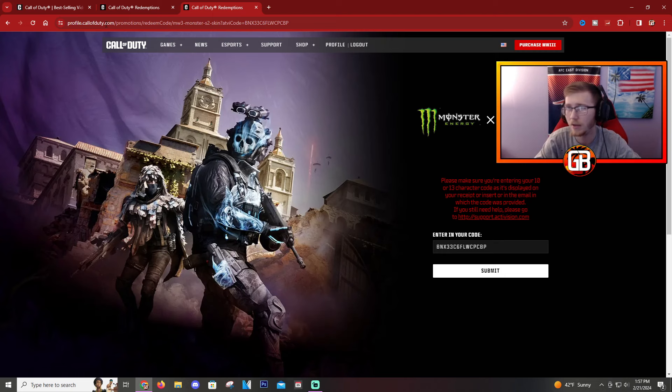You're going to click this and then a page is going to pull up. This may be slightly different than what I have right now since I'm already logged into my account. When you originally click enter, it's going to ask you to log in. You're going to log in with your information and then link your Activision account with whatever platform you have — whether it's PlayStation, Xbox, or PC — so it knows where to send the skin.